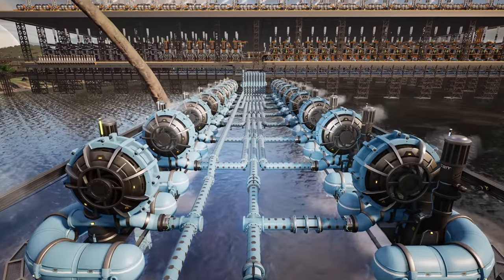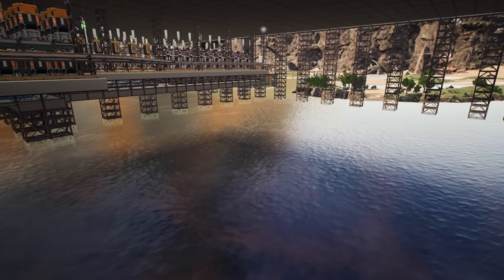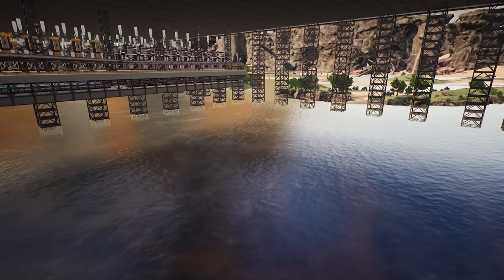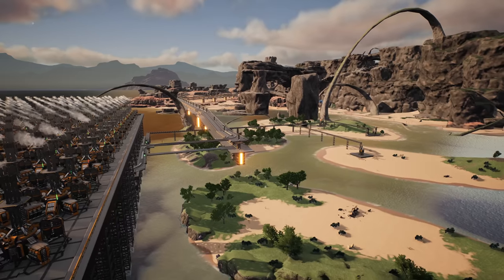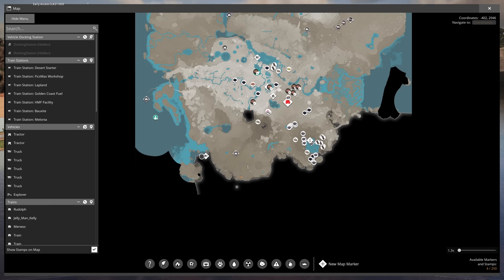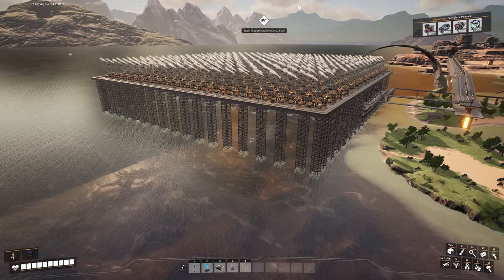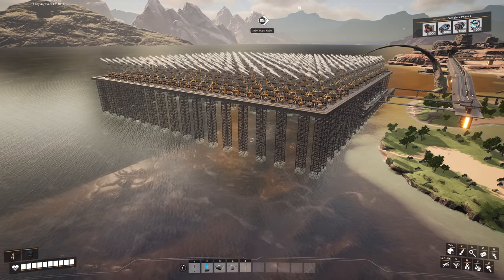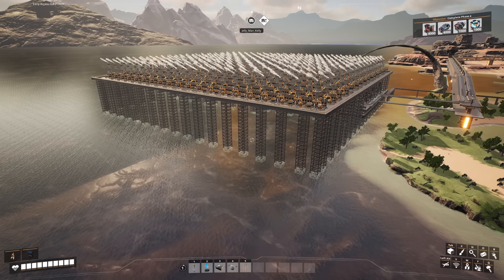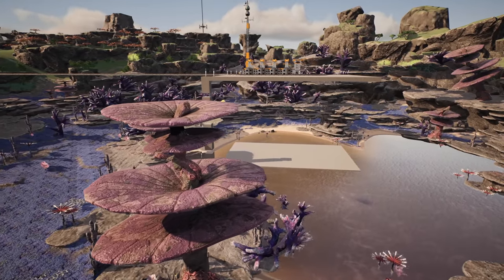Normally you'd send water from water extractors directly into your machines, but I wanted to do something different. I want to take this area from the oil plant and extend the highway we built last episode all the way along the south side of the map up to our train station. The plan is to package the water, send it to that location, unpackage it, send it into a buffer, and then into a machine. Yes, I did mean packaged water.